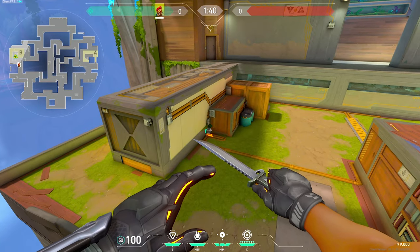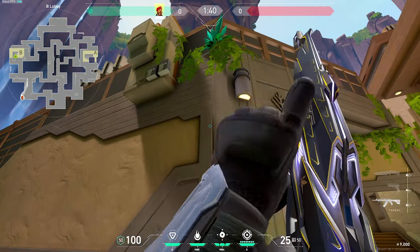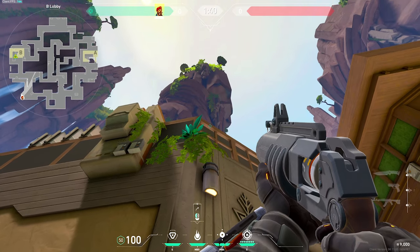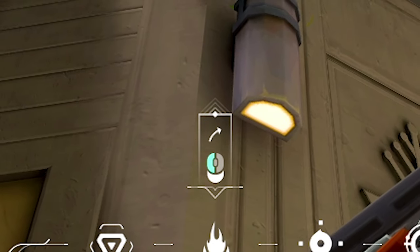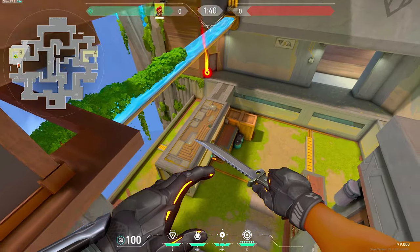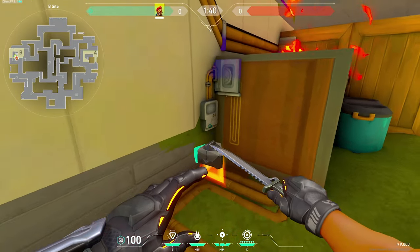This next one is also for default, but we're going to be in a different position in lobby. After you get that bomb down, wedge yourself into this corner right here, then pay attention to this corner on the lamp right here. Rest the top right tip of the mouse hub box above your Molly on that corner, like so. Shoot your Molly — it will travel over, bounce up top here, and it's going to look like it's going to miss, but you're still getting damage.